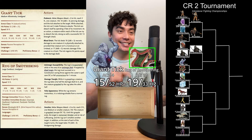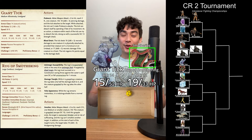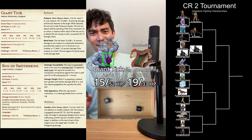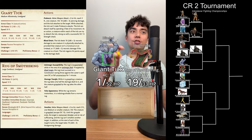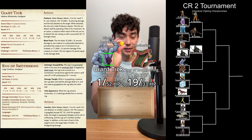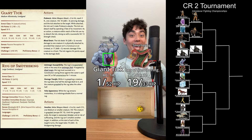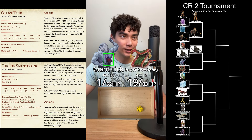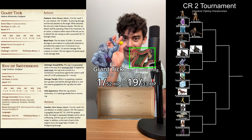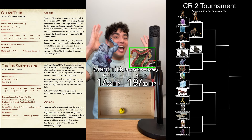The Rug of Smothering's turn — going to try to smother the Giant Tick one more time. A 17 plus 5 hits. The Rug of Smothering is now smothering the Giant Tick. Top of the Giant Tick's turn — takes 14 points of bludgeoning damage. The Giant Tick has to try to escape this grapple. A 10 or higher and the Giant Tick escapes — a 13 plus 3 succeeds! Back to the Rug of Smothering — going to try to smother one more time. On a hit they win, need 9 or better on this dice — a natural 1! The Giant Tick is now up with 1 HP.